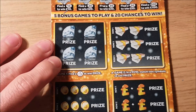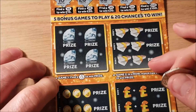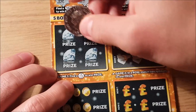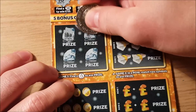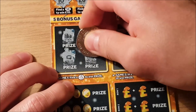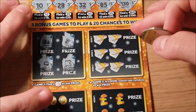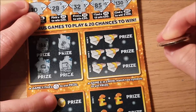Next on to the main games. Game one, four chances, looking for the national lottery symbol. Let's see how we do — a necklace and a wallet. Nothing there. 16 more chances to go.